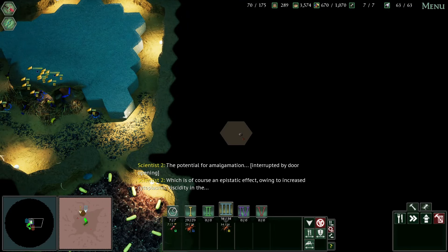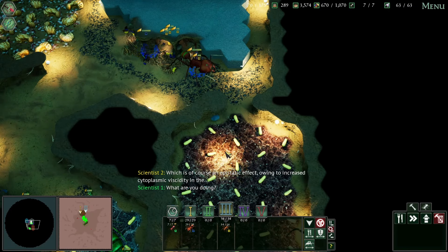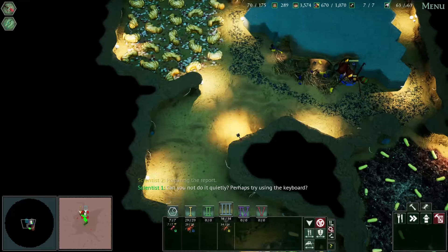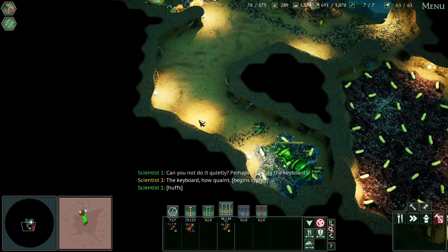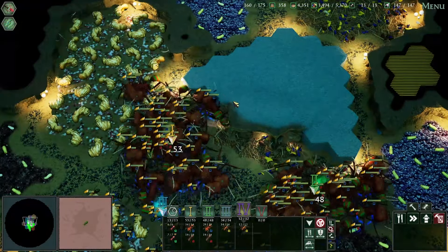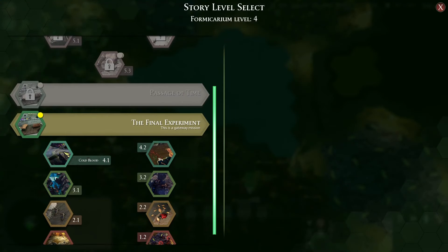What are you doing? Preparing the report — can you not do it quietly? Perhaps try using the keyboard? The keyboard, how quaint. Okay, we are ready for the final event. I have gone and played 4.1 again, done the challenge with it, and played 4.2 as well — both defeated on medium difficulty. I actually played both as the vigorous to try to get a better view for how it would go. I was able to complete both and felt like my familiarity with the levels was just going up and up. I did Cold Blood two more times.